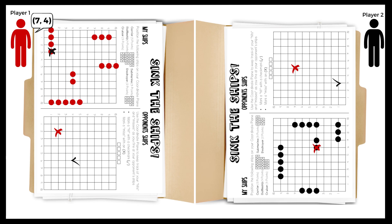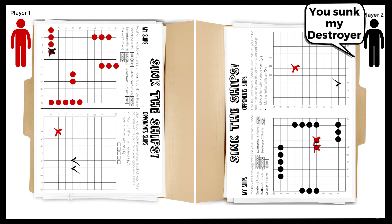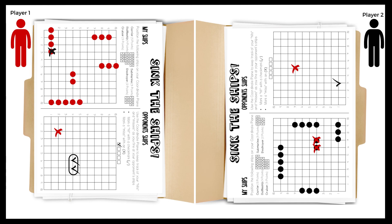Player 1 calls out 7-4. Player 2 locates 7-4 and announces hit. This hit covers all the spaces in the destroyer. Once all the coordinate pairs are hit by their opponent, that ship sinks. Player 2 announces you sunk my destroyer. Player 1 marks the hit and circles the points of that ship to represent the sunken ship. Play goes back to player 1 and players continue to take turns.